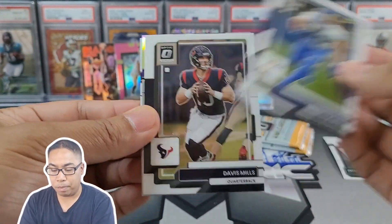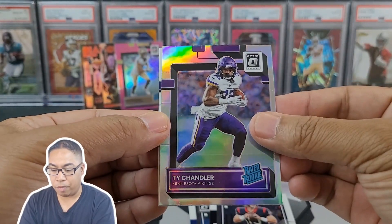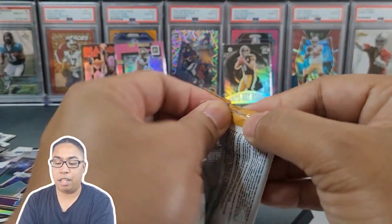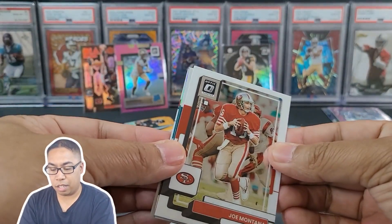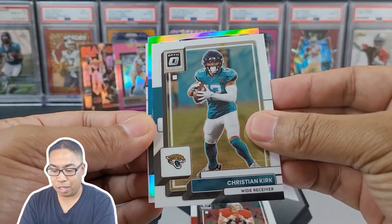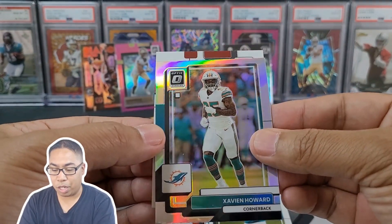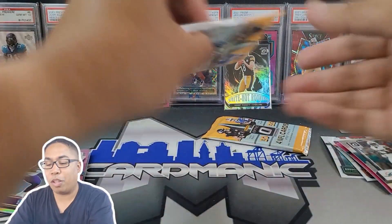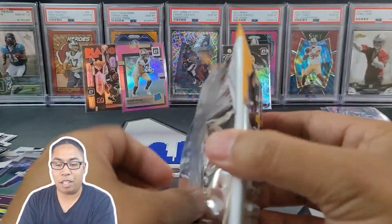Looks like a hollow - Cooper Kupp, Davis Mills. Ty Chandler, another Viking rookie. And Evan Neal. Let's see if we're going to get another hollow out of this. Yep, another hollow - Joe Montana. Nice. Christian Kirk, Dolphins - Xavier Howard. And Rashad White. Last pack for the left-hand side. I'm probably going to give it to the left with the Chase and the Olave.